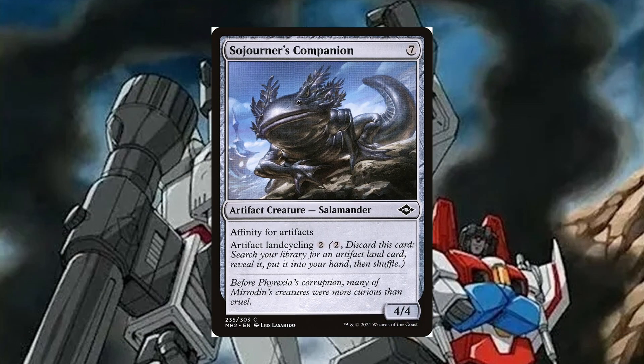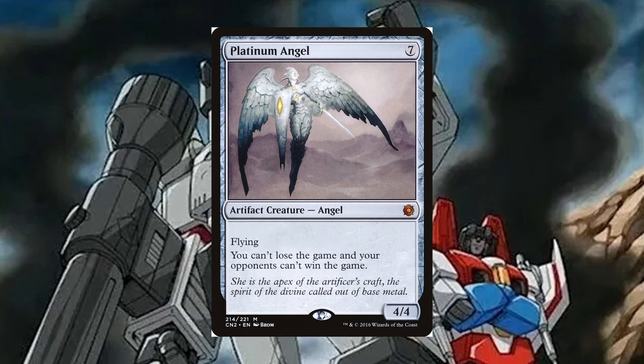Sojourner's Companion is a 7 mana, 4/4 artifact creature Salamander, affinity for artifacts and artifact land cycling. Pay 2, discard this card, search your library for an artifact land card, reveal it and put it into your hand, then shuffle. It's similar to Myr Enforcer but can also grab artifact lands for fixing purposes early. Platinum Angel is a 7 mana artifact creature Angel, 4/4 with flying — you can't lose the game and your opponents can't win the game. In a do-or-die scenario it can be sacrificed to remove something problematic, but generally speaking, it's usually worse than not being able to lose the game.